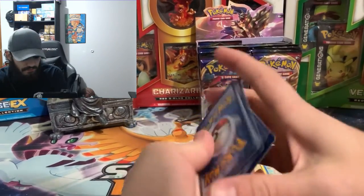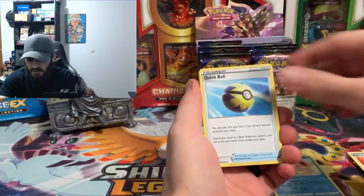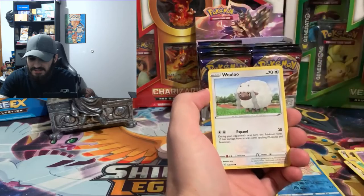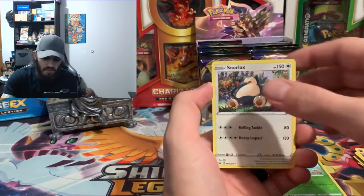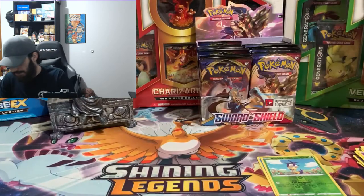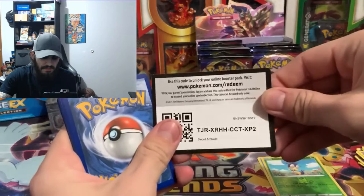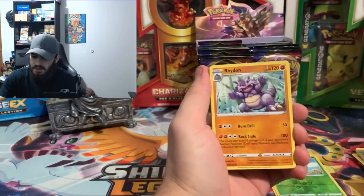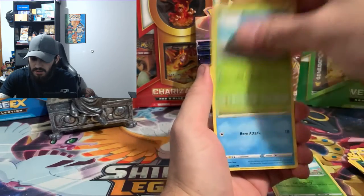We got a leaf energy, energy search, quick ball, Galvantula, Hoothoot, Scorbunny, Pikachu, Sinistea, Wooloo, reverse hollow of a Blipbug, and a non-hollow Snorlax eating apples from an apple tree. There's the code card. We got Big Charm, Roselia, Joltik, Silicobra, Blipbug, Goldeen, reverse hollow of a Nickit, and we got a Dubwool — an ant-based baseball.